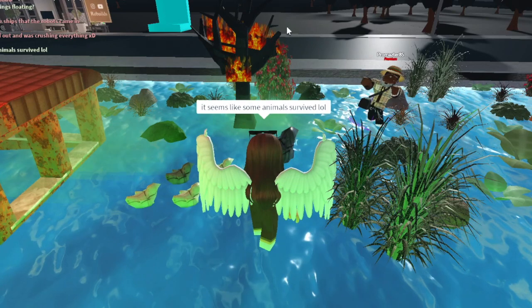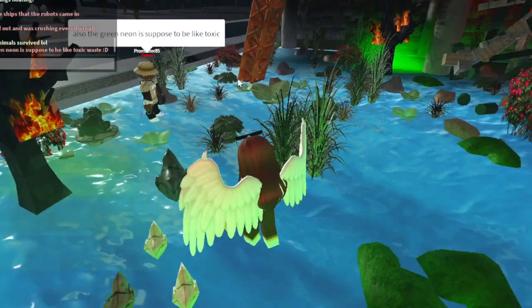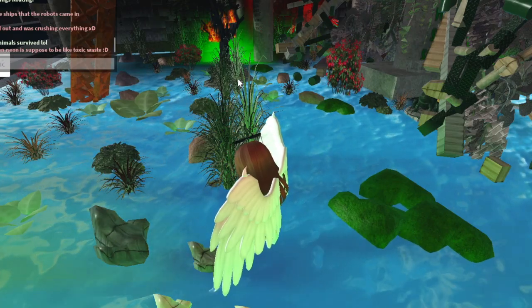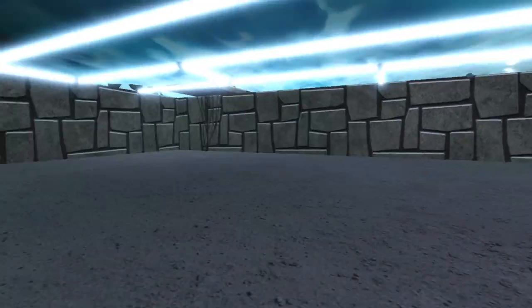This is a very very impressive build. Oh my gosh, the ducklings — they're safe! We have more life surviving. Oh, there's a tree on fire right here too, that's funny. The green neon is supposed to be like toxic waste.